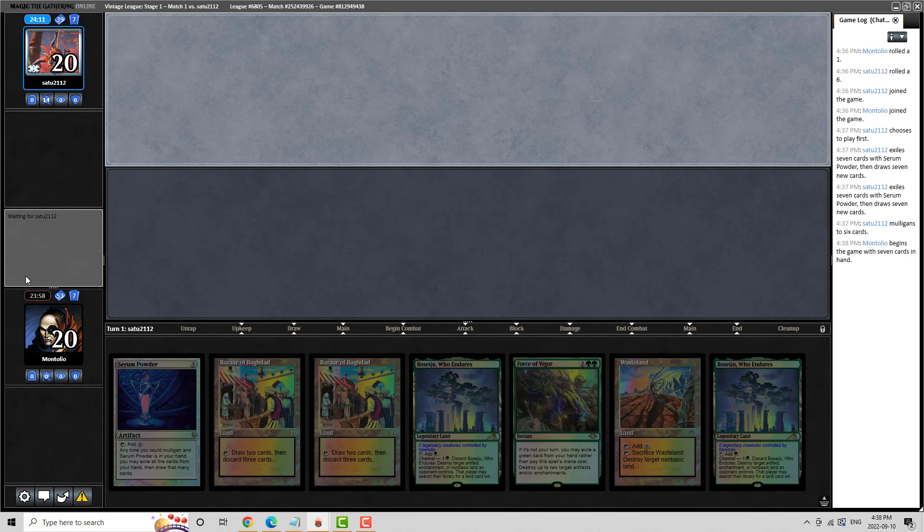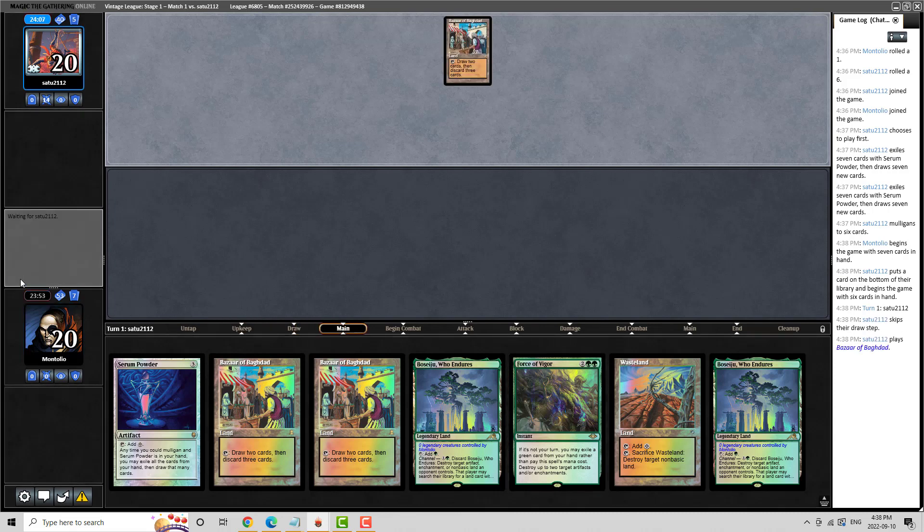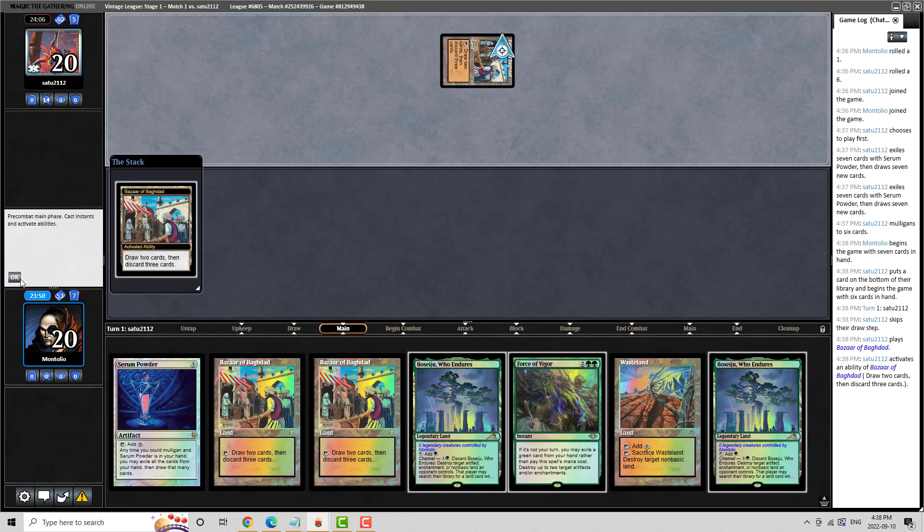I have played with Yavimaya Cradle of Growth quite a bit since the card has been released — I bring it in for a couple leagues and I always end up cutting it. It's kind of a love-hate relationship, because one of the things I really like about it is that making your Bazaar tap for mana is a huge game, especially in the presence of things like Tabernacle as main hate for Bazaar decks. Being able to pump up Root Wallows with your Bazaar is awesome. But of course, that's a double-edged sword, because quite often you're giving your opponent mana to work with as well.